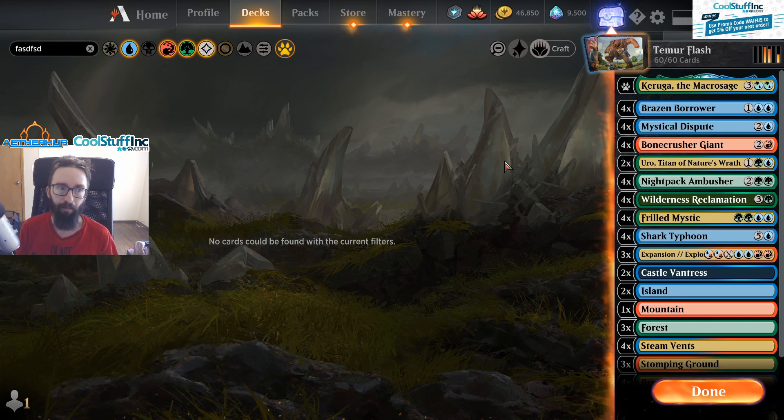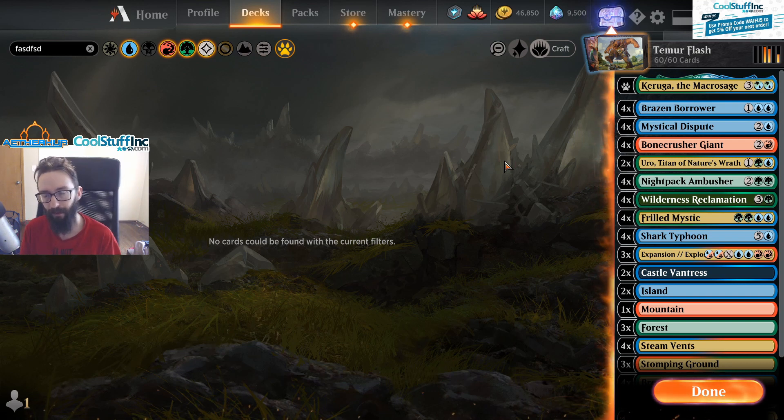Bad matchups: aggro is kind of tough game one, but after sideboarding it's like 70-80% — probably not too bad, and you have a pretty good shot of winning game one if you get some Night Packs down or can control the game with Bone Crusher effects.